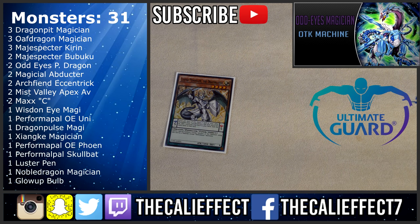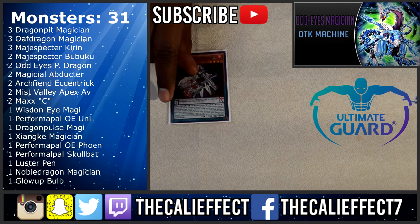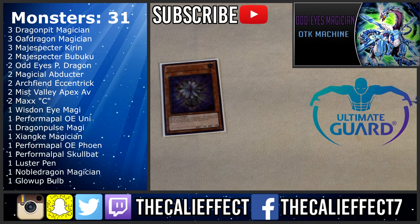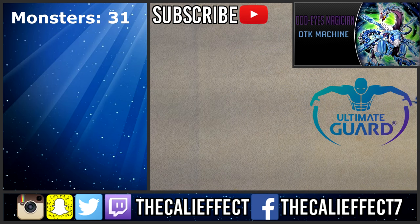One copy of Noble Dragon Magician — it's a love-hate card with so many combos with Odd Eyes Pendulum Dragon, but if you're searching Odd Eyes it's great, and if you're dead drawing it, it's always a card to activate for Magical Abductor in your scale and then it gets destroyed, so that's not bad either. Last for monsters is one copy of Glow Bulb — easy for the Naturia Beast lock, allows you to make eights, allows you to make sevens, does a lot of great things.